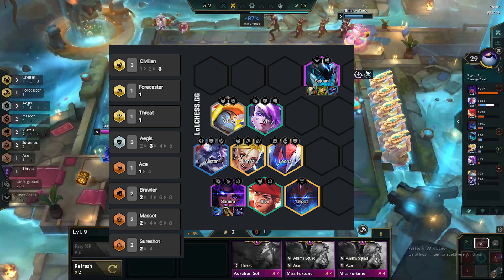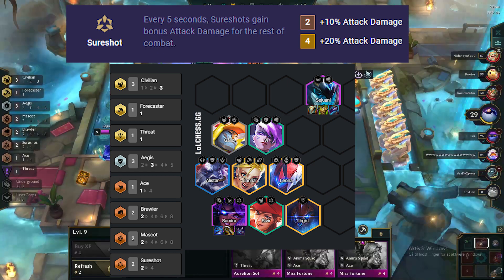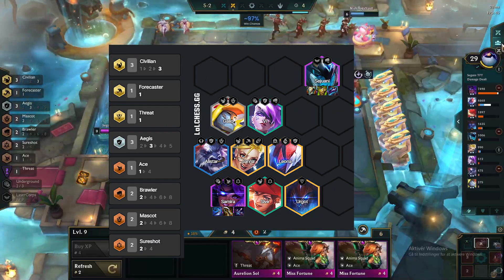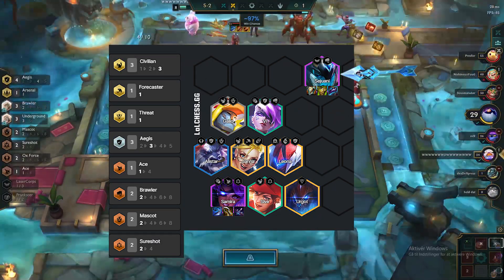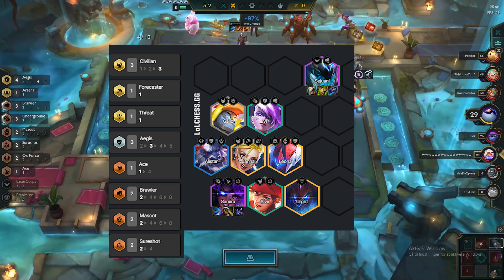Other important traits to be aware of: we also have the Sure Shot trait from Sevilla to buff Samira even more, and not to mention the Ace trait. We will have Sejuani solo in the frontline and everyone else will be around Janna, with Samira in the corner.